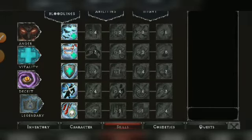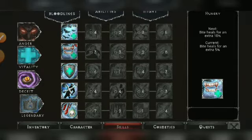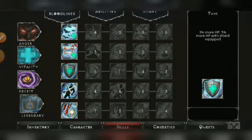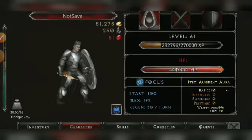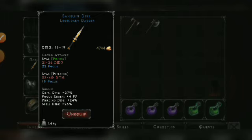For the legendary bloodline on my main account, I put one point on Vampire Bats, then about five points into the Hungry legendary bloodline, and the remaining points into the Tank bloodline to increase HP and survivability.